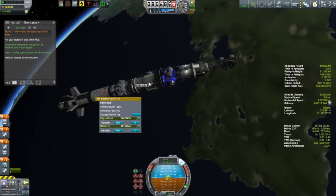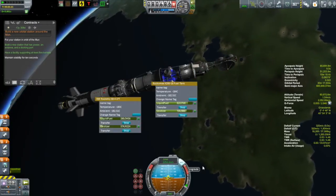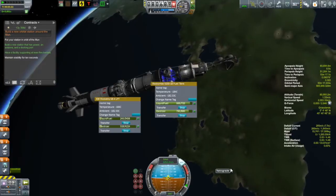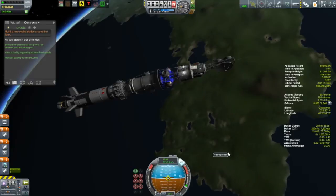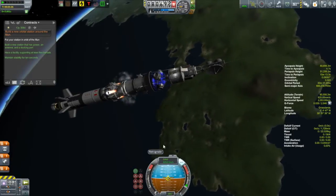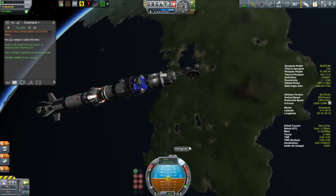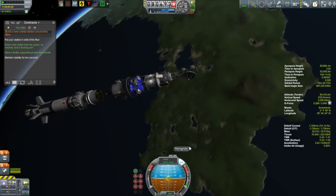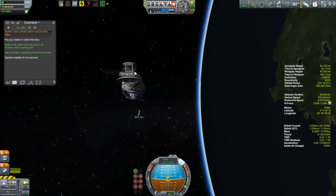The contract was to have this thing be able to support five Kerbals. Because the habitat module only supports four Kerbals, I put a one-man landing can up there at the top of the habitat module. That'll make it five and I can satisfy the contract without having to send anybody out there just yet.